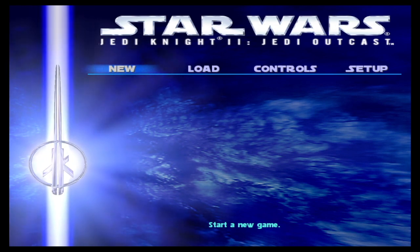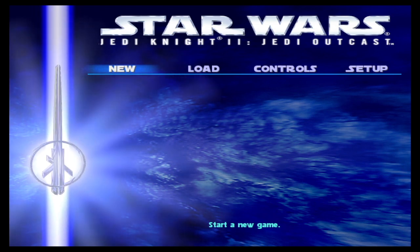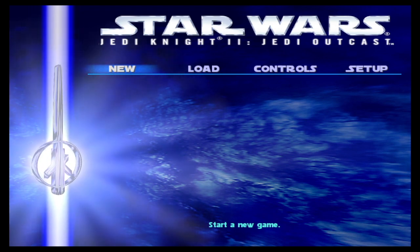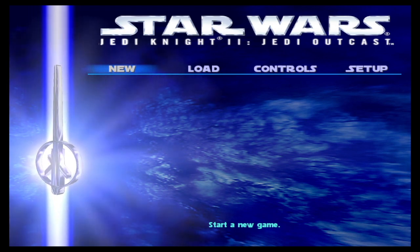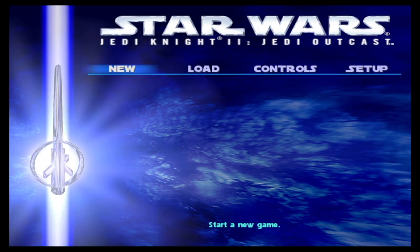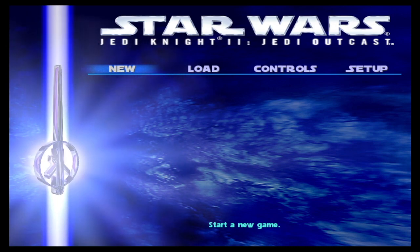Hey, what's going on guys, this is Stay Lost and welcome back to more Star Wars Jedi Knight 2: Jedi Outcast. Today we're gonna pick up right where we left off from the last one, where we actually boarded the Doomgiver finally, and we can now rescue Jan and maybe confront Desann and stop his evil plans. So let's get started.